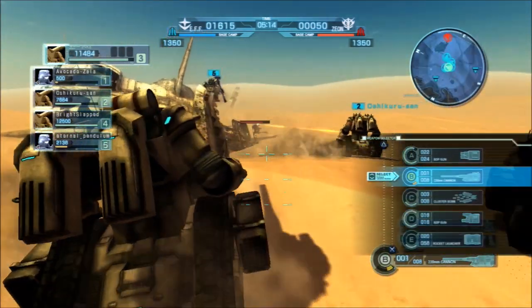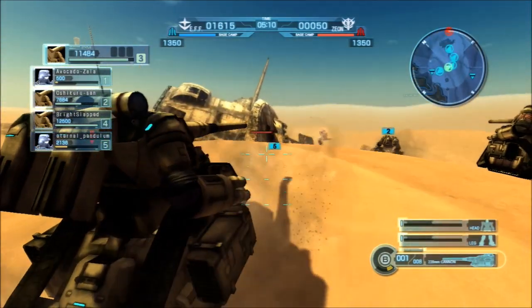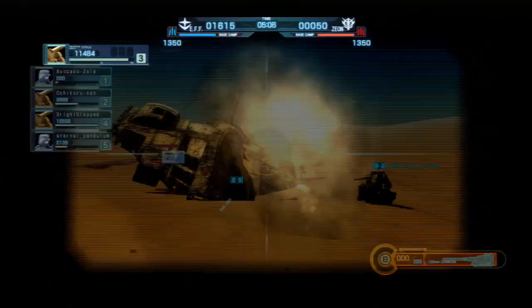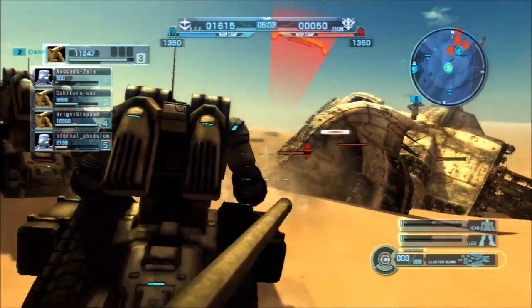It's a fairly simple team layout. We've got three of these gun tanks and two gym ground types. So you have a 60% chance of piloting one of these, and a 40% chance of the other one. Easy math.